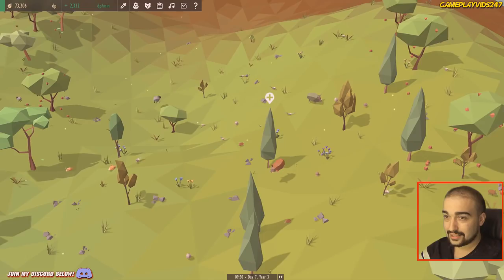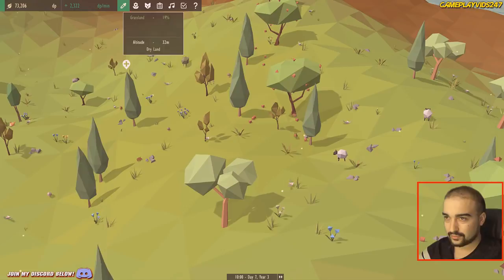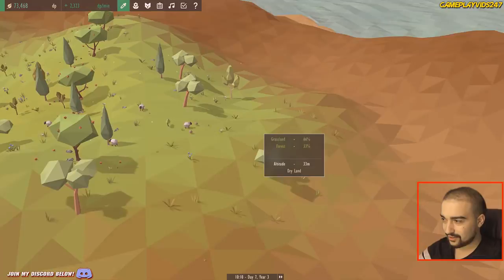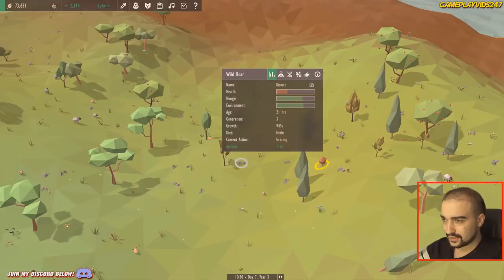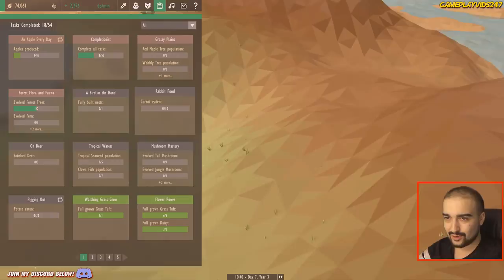We're back. We have our boards from last night's episode and they're doing pretty well. Sheep are everywhere right now. We have a pretty heavy grassland going on, mixed in with the forest, which is pretty good for us. I got rid of that little sheep I left out in the barren lands to try and unlock the boar. We're sitting on 74,000 DP. What should we get up to today? Let's find out.